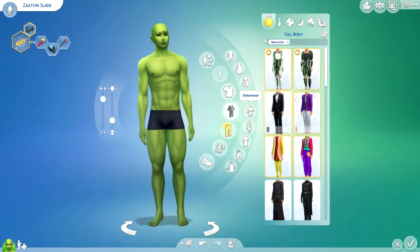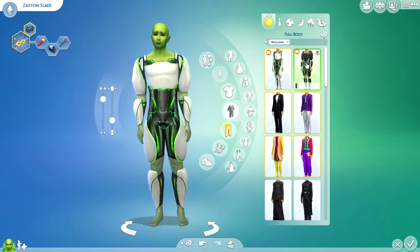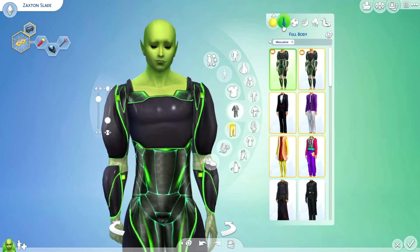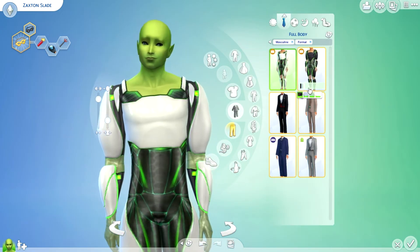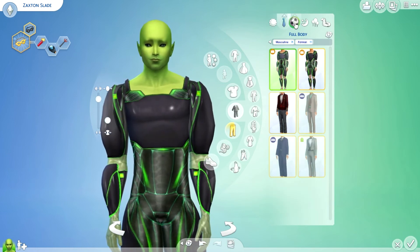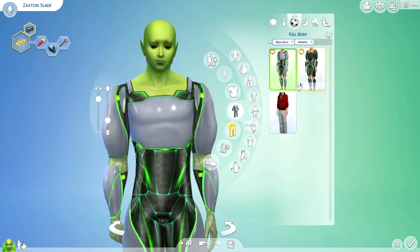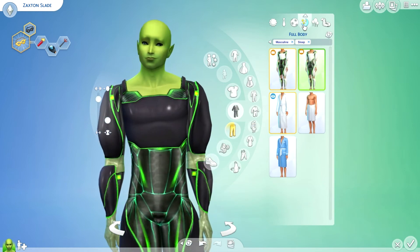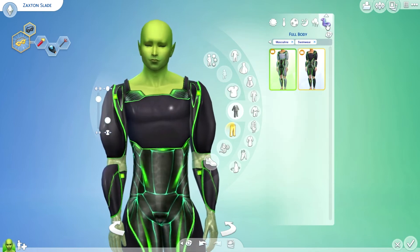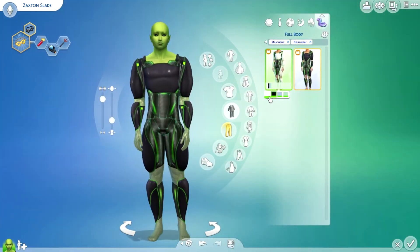Moving on to his outfits — it's super easy, there are only two alien outfits to choose from. I'm going to go with this one in black. Their outfits are just so easy — pick the same one over and over for every outfit. I'll just do all black. I could change it later, but yeah all black. Even his swimsuit is an alien outfit.